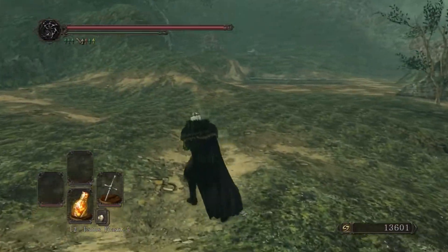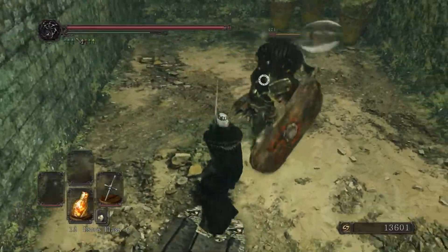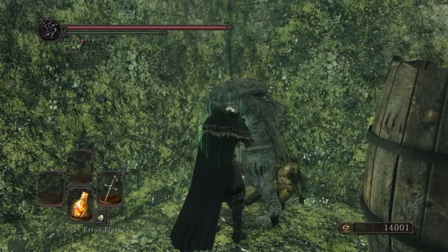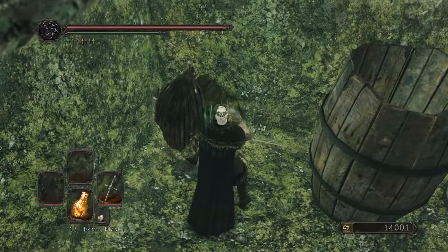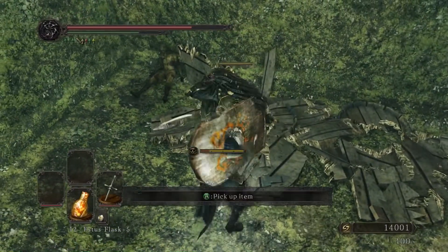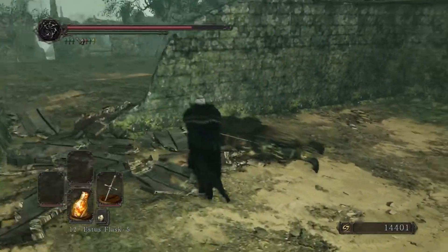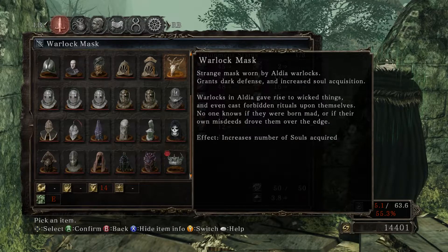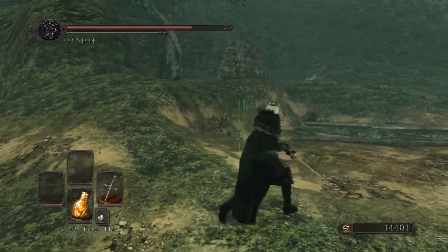Our next loose end is going to be to use these fragrant branches of yore in this area, because we still haven't unlocked everything. Starting with this guy over here. Get the warlock mask. I'm not sure exactly what it does, but I think it's pretty cool. It increases the number of souls acquired — so soul find — and also has some of the best magic resistance in the game. So it's pretty decent.